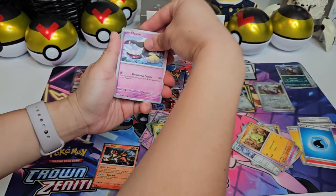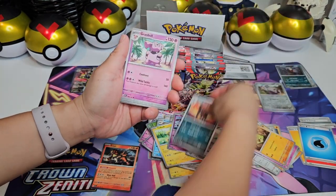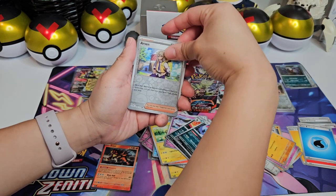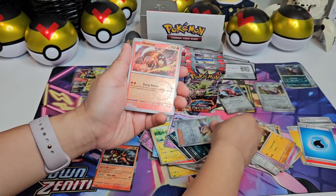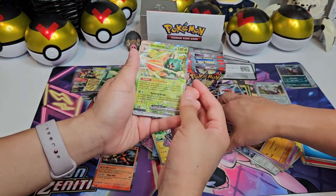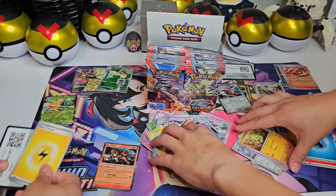Tepig, Houndoom, Granbull, Malamar, Arven, Heatmor, and... Espathra EX! Nice, very nice. We already have that one, but I will take that for sure. Good job, Lita.